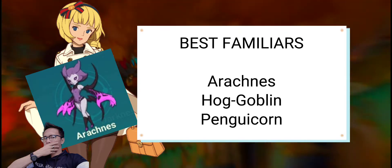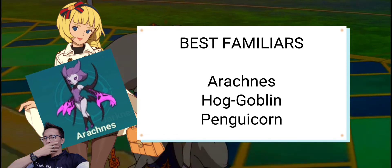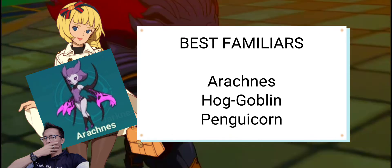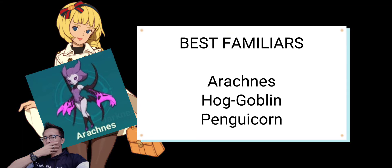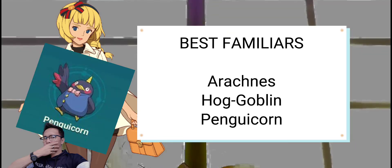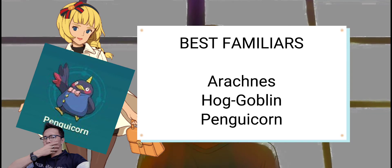Arachnissus is one of the top-tier familiars in the game, and the real star of the show is its Pierce ability, which will not only deal tons of damage but also absorb 5% HP on every successful hit. Penguin Corn is called the humble servant that will help you in any sort of situation.